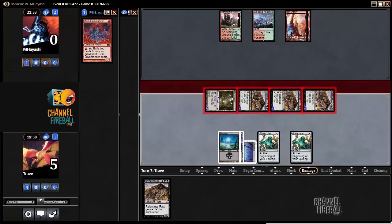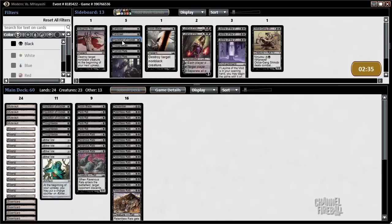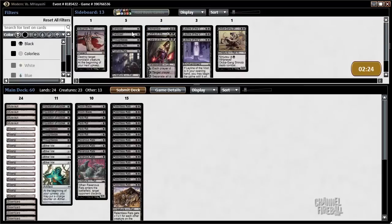Go to sideboarding. Swarm Yard is just our best card here against Burn — it's crazy. Thoughtseize is fine, Inquisition is better. I probably don't actually want Dark Blast. Going to cut the Dismember for a Doomblade — Dark Blast only kills Grim Lavamancer. Typhoid Rats seems good and Liliana seems good.